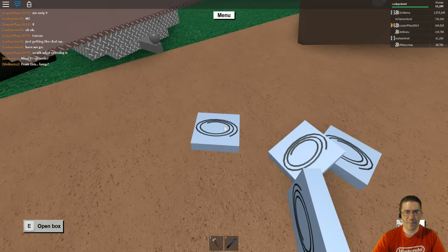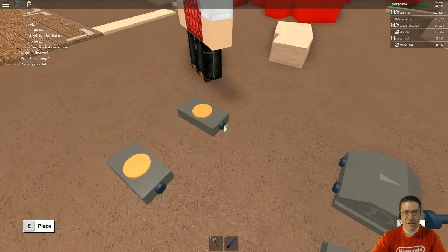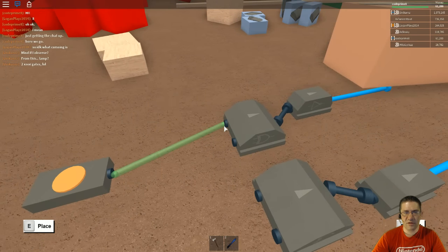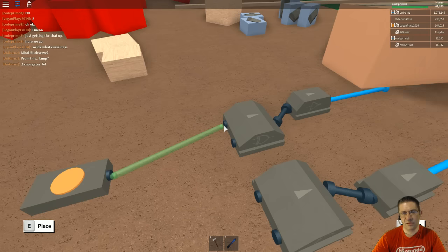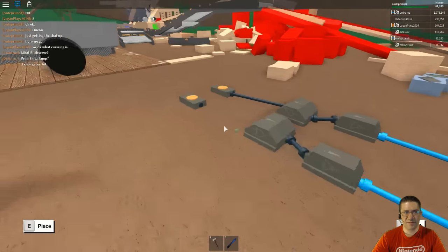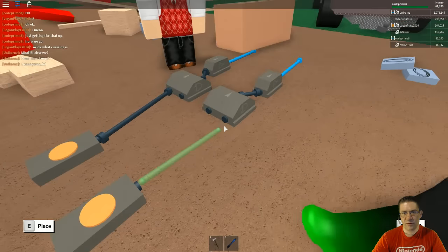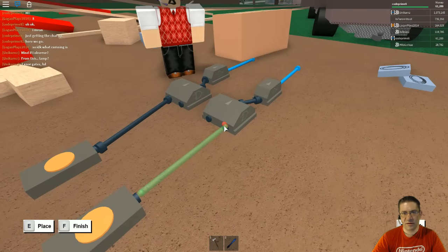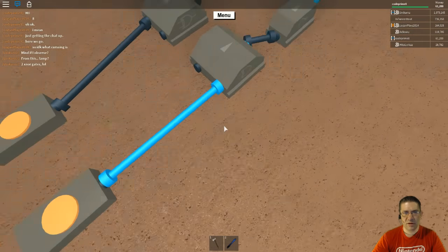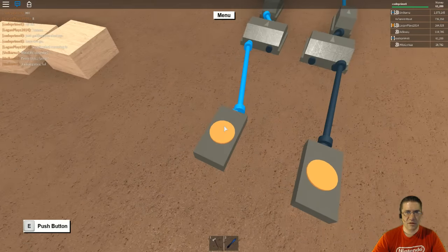Let's grab a wire here. We're going to hook this one right here — up to the far left. Like that. Okay, then we're going to start this one up to the far right. Finished. Okay, did that register? Yep, that's good. That one's good.